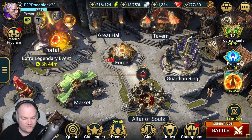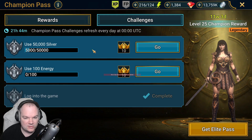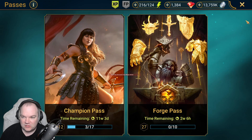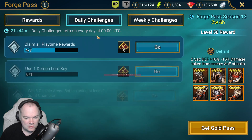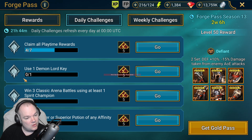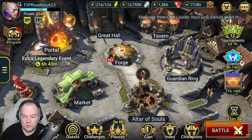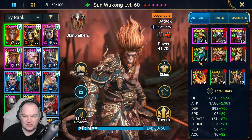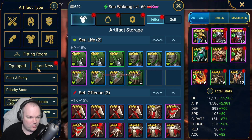We're back on the free-to-play account. I'm going to knock out a couple of things quickly. We're going to use this silver to hit two birds with one stone — for the passes we need to spend a certain amount of silver, and for the forge pass we don't need to level anything up. We do want to level something to 12, which will spend our silver.